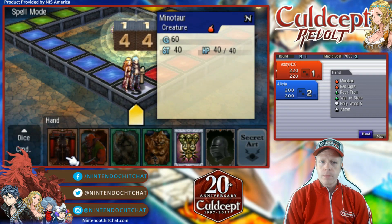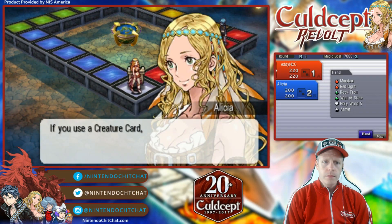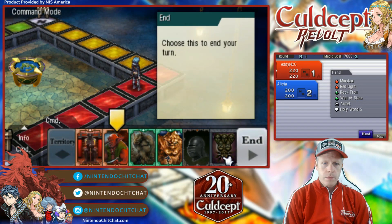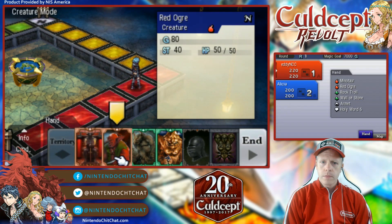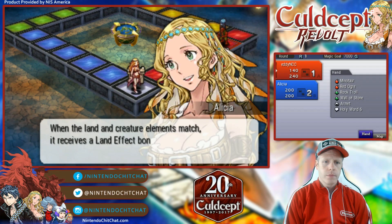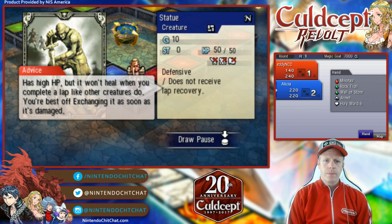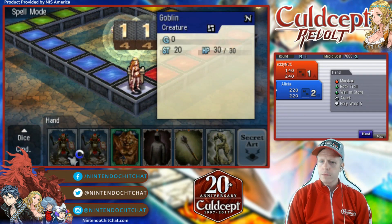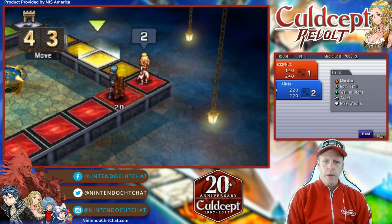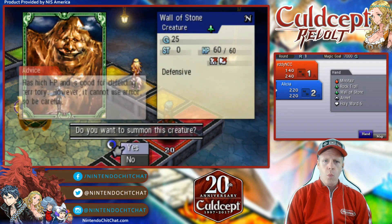Alright, let's roll — four. Go this way. There's a red orb right there. Alright, Alicia's turn. So we got a red orb on the fire land. Where's she going? Okay, she's on vacant land, which is air, and she's summoning this wall of stone creature.